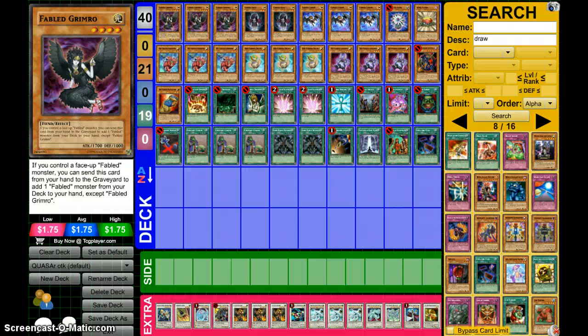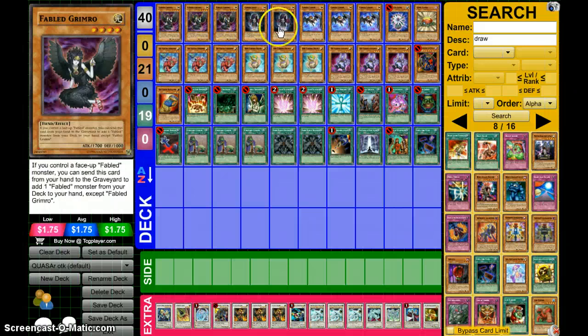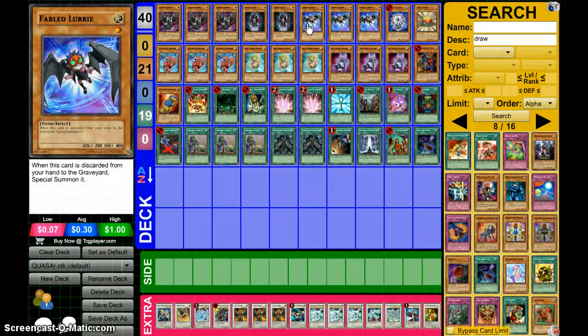So pretty much we got three Fabled Grimrow. It's the Rhoda. What you want to do with Grimrow is search for Chrysler or Chawler. Two Cruze. This deck is really turbo-ish — it can get lots of Fables in the graveyard easily. And Chawler discards Cruze, Grimrow in grave, Librarian, or whatever you want. Next, we have three Lure, just because we need the level one non-tuner to go to Formula.